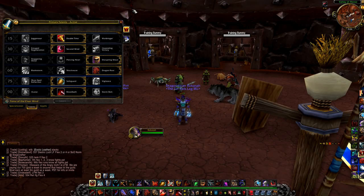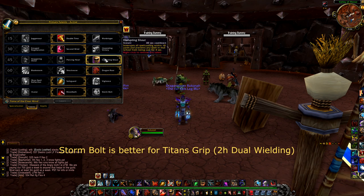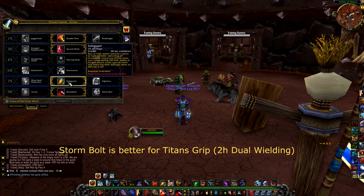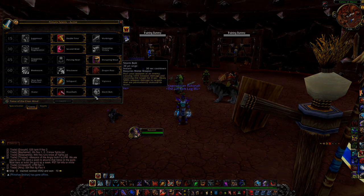For talents as a Single-Minded Fury Warrior, you're going to go with Double Time, Second Wind, Disrupting Shout, Dragon Roar, Safeguard, and Bloodbath. Now if you're Titan's Grip, instead of Bloodbath I would get Storm Bolt.